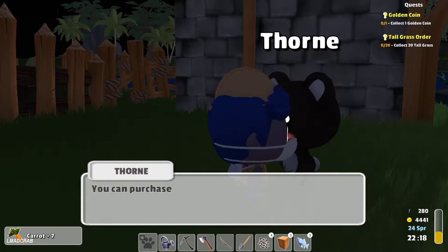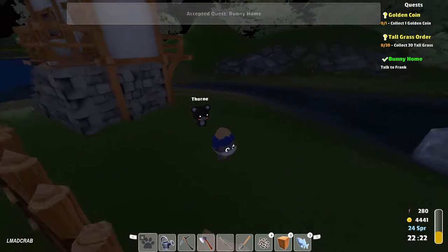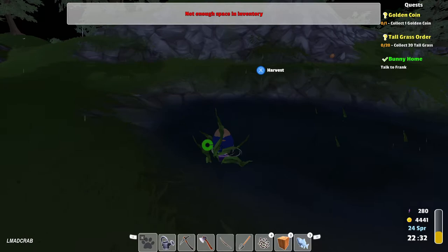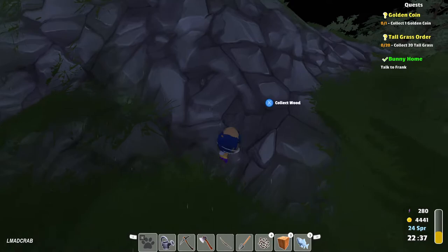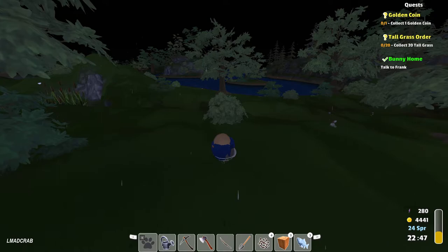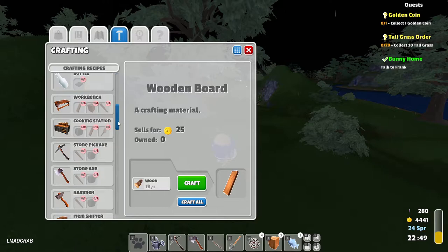Another quest — oh, this is non-stop quests! We're going to talk to Frank. He's going to ask us to fix the bunny habitat — blueprints probably. Let's check inventory. Tall grass — okay, we're gonna do that with the sickle here.